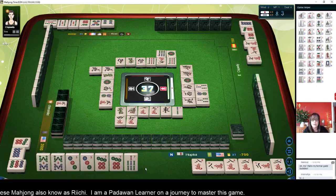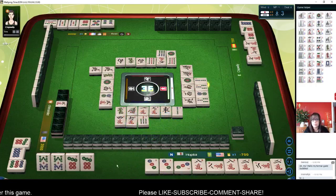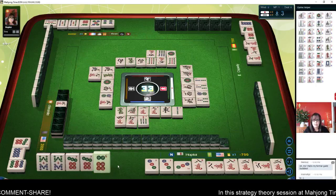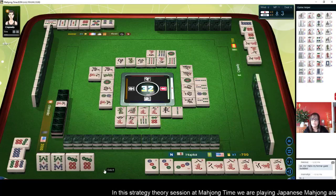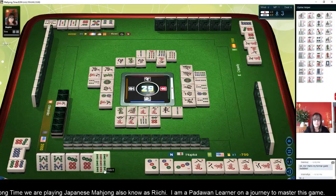I'm thinking we might need to sacrifice Dora. Six characters — now we have a pair. Three dots — we have all the pairs we need. We'll pong. We're ready to win on a double wait — either an eight BAM or seven dot for all simples and all pong. All simples is called Tanyao, all pong is called Toitoi. Four characters — we did have to sacrifice Dora. Nine characters. Six dot — we discarded that earlier. We need a seven dot or an eight BAM.